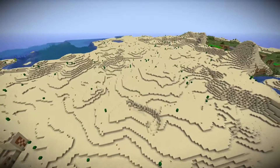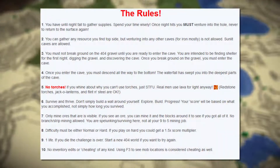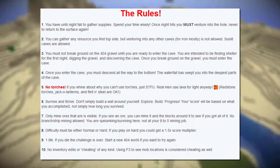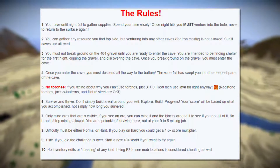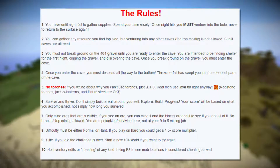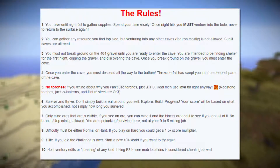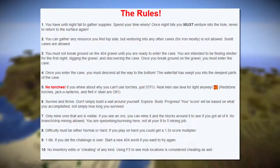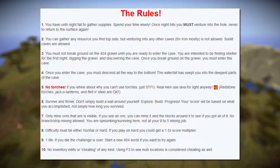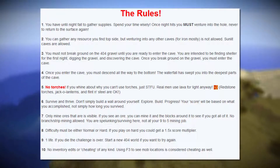Today I'm going to be attempting that challenge. The rules are pretty simple. You have until nightfall to gather supplies — spend your time wisely. Once night hits, you must venture into the hole, never to return to the surface again. You can gather any resource you find topside, but venturing into any other caves for iron mostly is not allowed. Sunlit caves are around. You must not break ground on the 404 gravel until you're ready to enter the cave. You're intended to be finding shelter for the first night, digging gravel and discovering the cave.